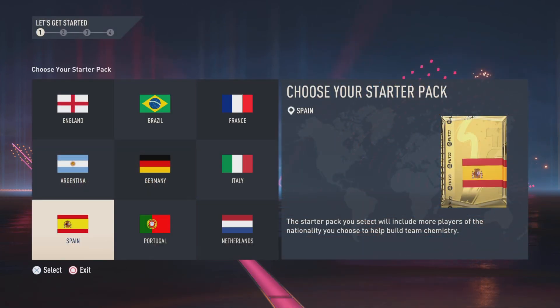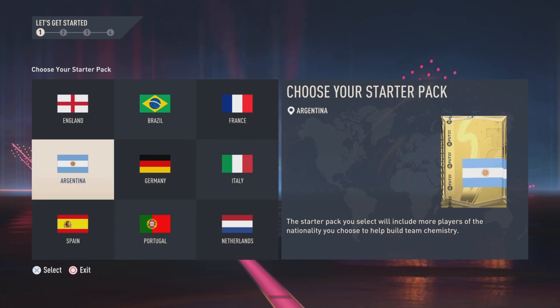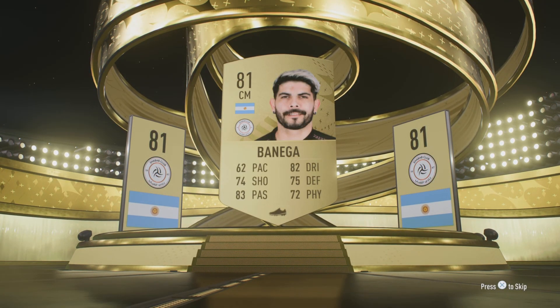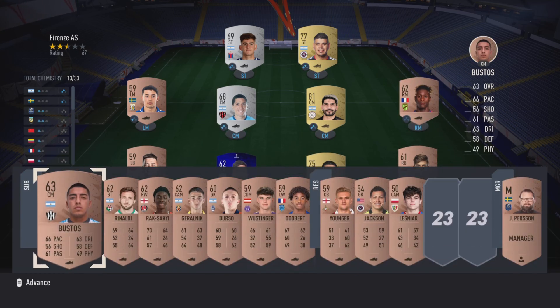Let's have a look at where we choose for our starter pack. Since Alvarez is Argentinian, let's go with Argentina. We are getting Ever Banega - that's not too bad as a starter player. No Alvarez in the pack, but that isn't a bad starter team.